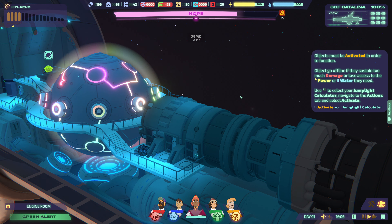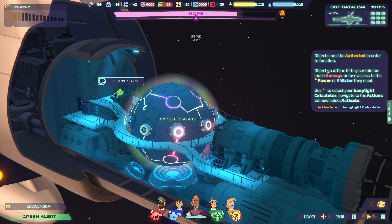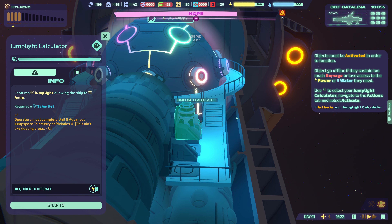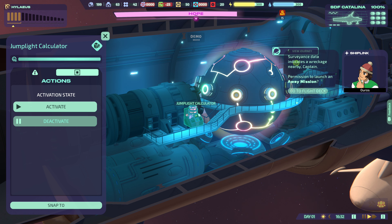I'm already nervous about this game. Objects must be activated in order to function — objects go offline if they sustain too much damage or lose access. Where is the jump light calculator? As far as I can tell, with the jump light calculator online our scientists will be able to capture jump light. Data indicates a wreckage nearby, captain — permission to launch an away mission.